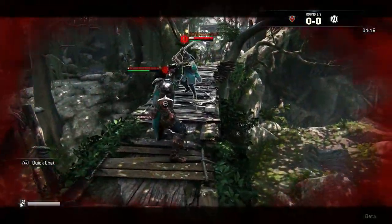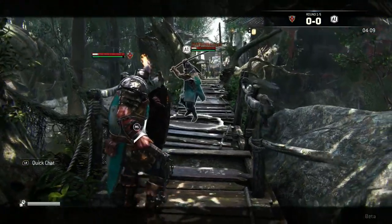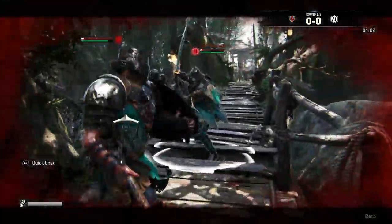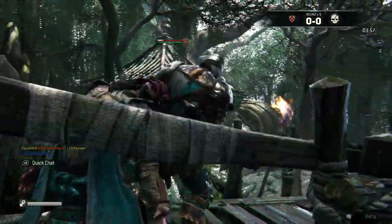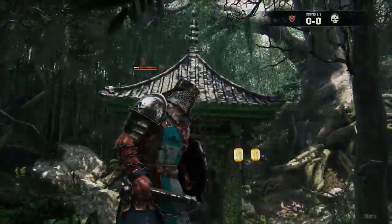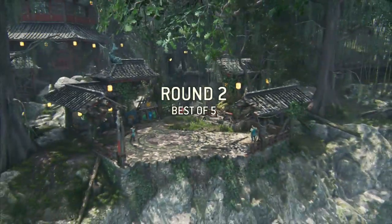If you come across the Conqueror online, you hope you have either a Peacekeeper or a Berserker on your team. I have to back off — letting them hit my guard for too long is bad. He's got a longer range, as you can see, it's a quick weapon.